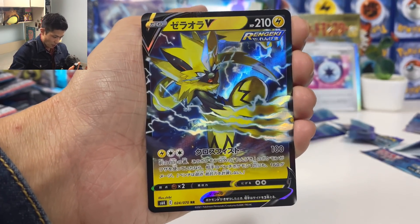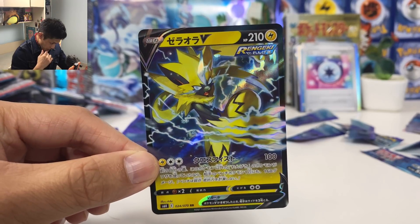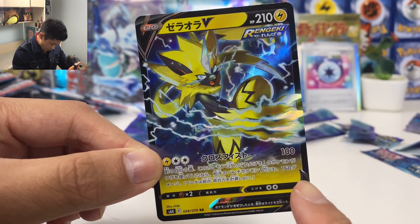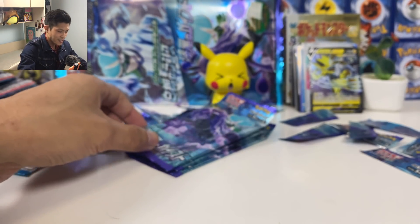We got Skwovet. Serara — our first one! 100 HP. If your Rapid Strike Pokémon attacked in the previous turn, you can do 160 damage to your opponent's bench Pokémon. So another bench killer.